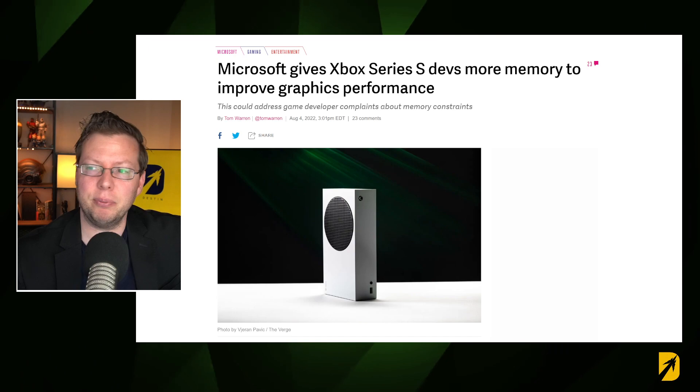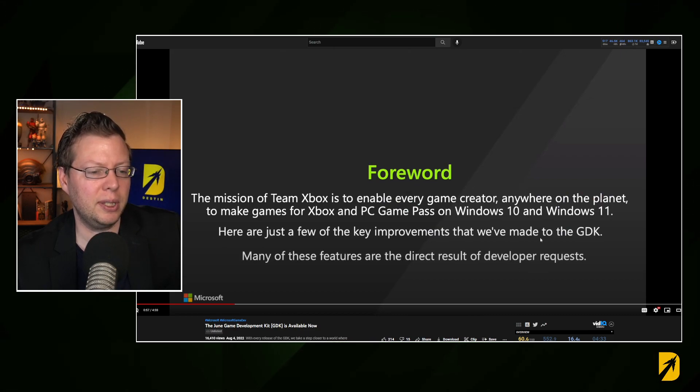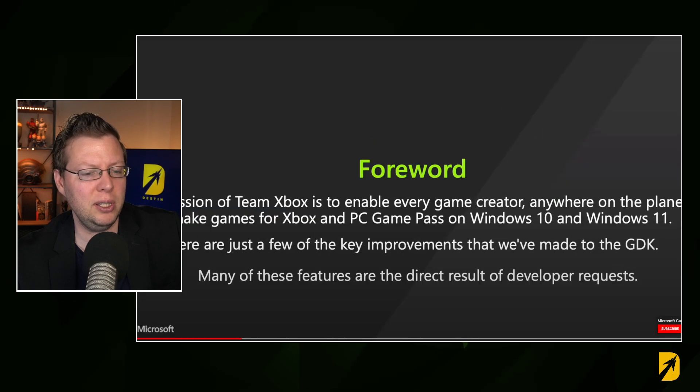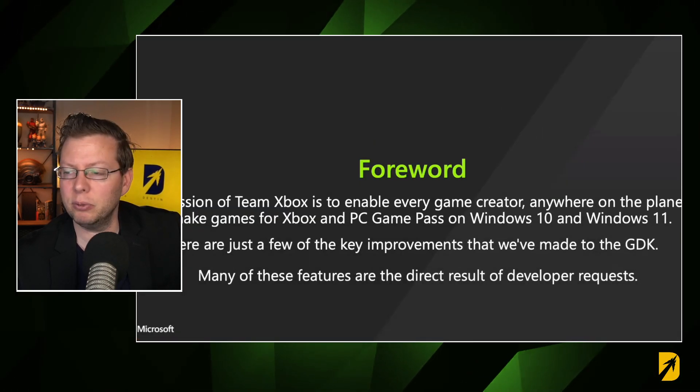This is coming because developers basically requested it. Developers said the Xbox Series S is a little bit underpowered, and we want more power to work with. So Microsoft is making that happen. The June Game Development Kit SDK is now available, and here are a few of the key improvements made to the GDK.